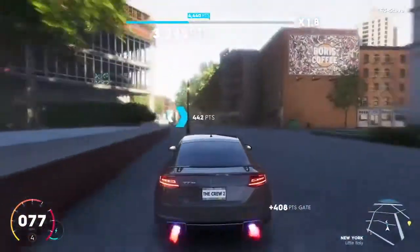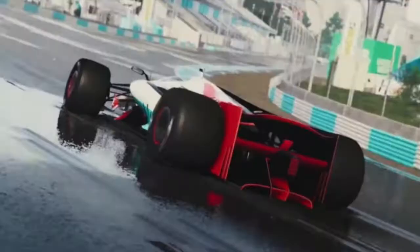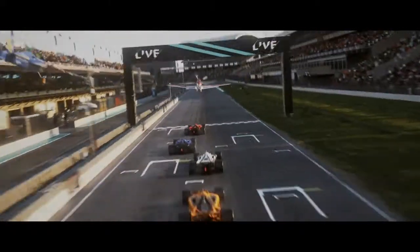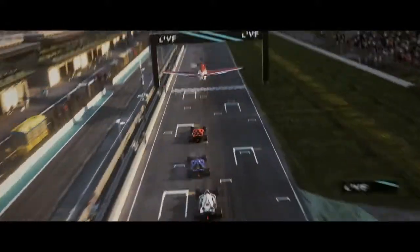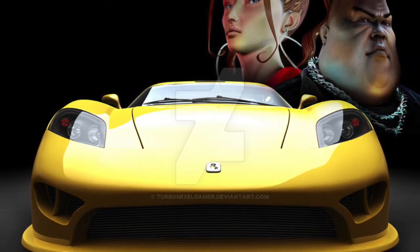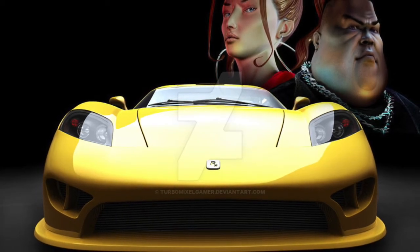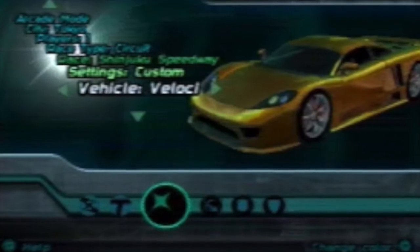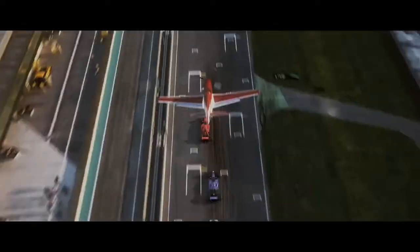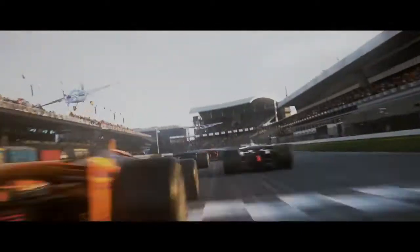Another new addition is a custom-made F1 prototype vehicle — basically a Formula One car. Because getting the official Formula One license would cost a lot, Ubisoft made their own version, similar to what Rockstar did back in the Midnight Club days with cars like the Selene. Ubisoft took an F1 car, made it their own, and called it a proto. It's a beautiful, fast car and the gameplay and sounds look amazing.